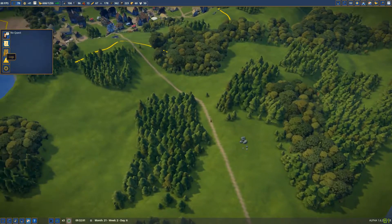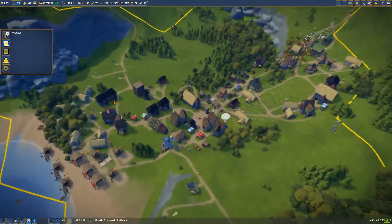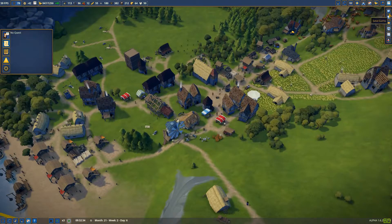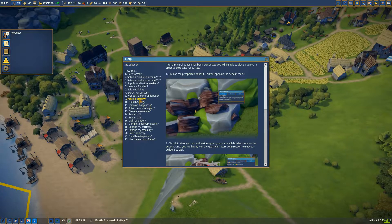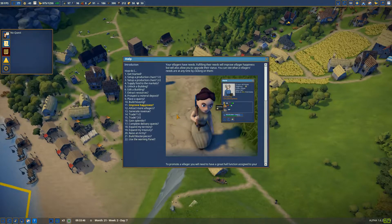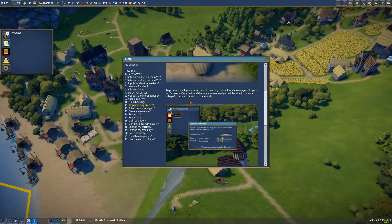I cannot click on him. Something is wrong, guys — I don't know what. What do they mean? So maybe I need to finally go into the help. Place a query, building house, improve happiness — fulfilling the needs will improve. To promote ability, we would need to have a great hall function.